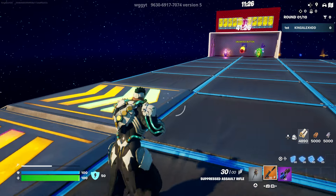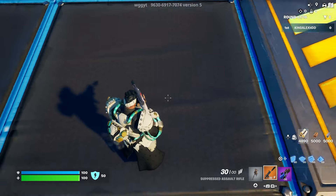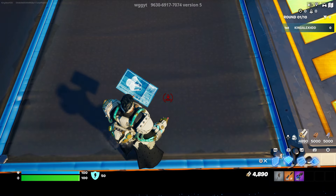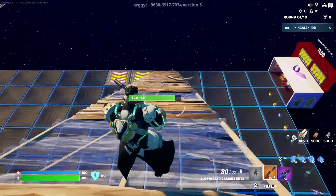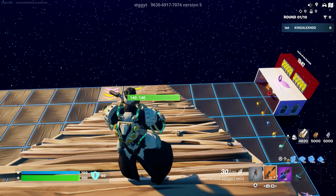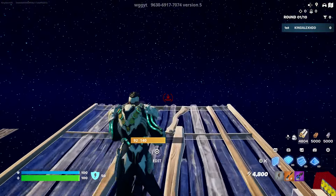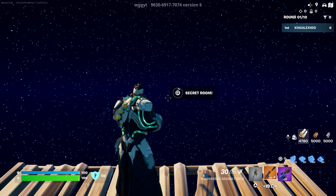Come to this little spot right here, face in this direction, get into this little corner, and build seven ramps — one, two, three, four, five, six, seven. Make sure you count that correctly. Once you've built seven ramps, build four floors facing in this direction — one, two, three, four. Pretty simple, not hard at all. Then we'll go to the secret room.